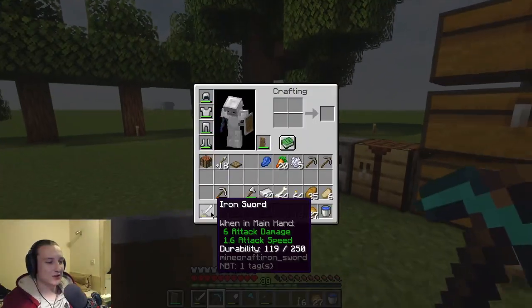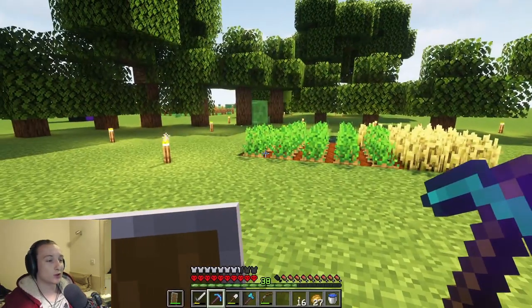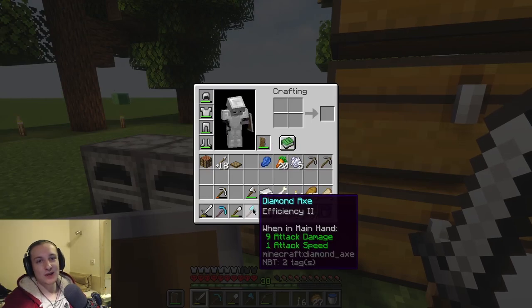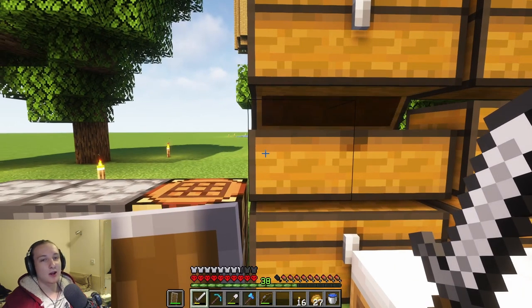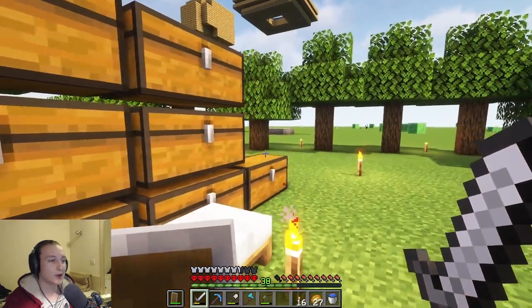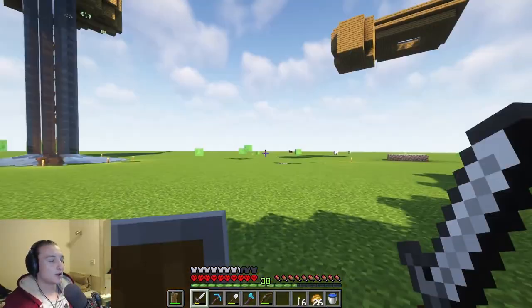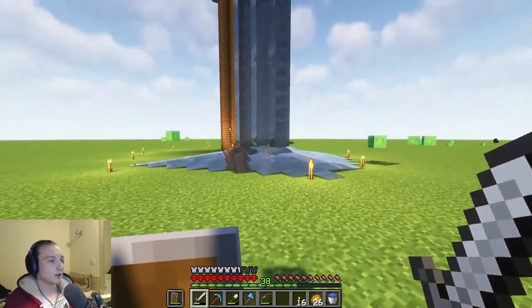These aren't necessarily the enchantments we want — these are really bad enchantments, they're absolute garbage. We can get way better than that. All we need is to be able to get some diamond tools for now, because we can use a grindstone and then enchant ourselves, or apply new enchants, or if we get actually good enchantments on these then we can combine them. I wouldn't mind finding another wandering trader.